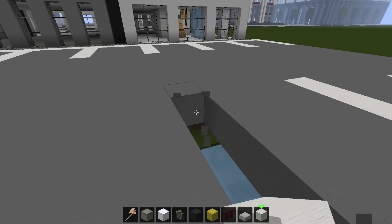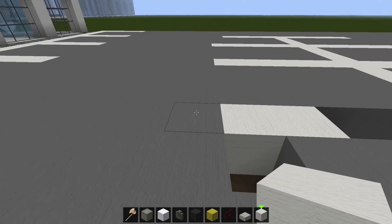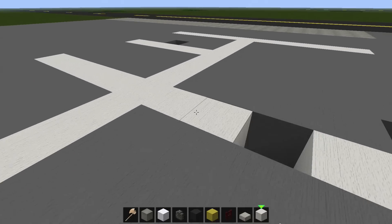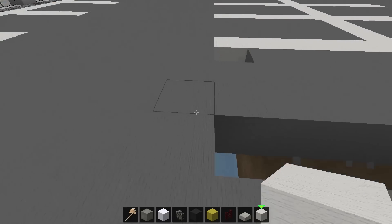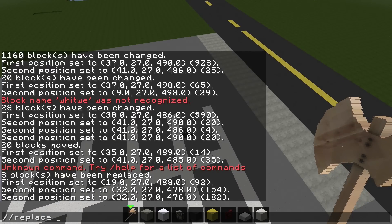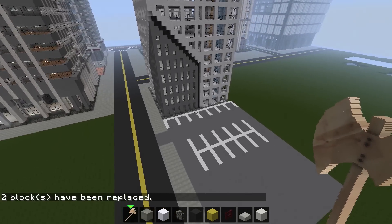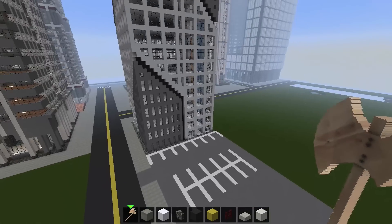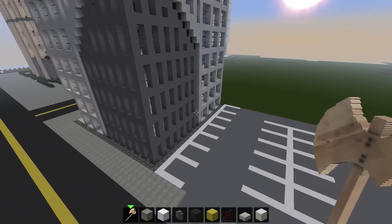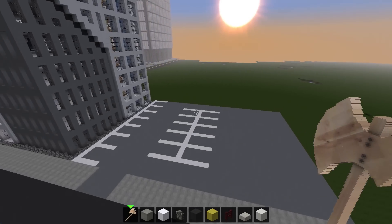Next part we'll go over highways, which are a big part of major cities. I want to make sure everything is even and lined up perfectly. I'll use replace zero with gray to fix up any misaligned spots. Now we have even more spots — they might not seem like a lot, but if you want more spaces without putting actual cars in, you could make the parking spaces two blocks wide instead of three to fit more in.